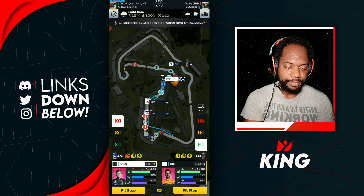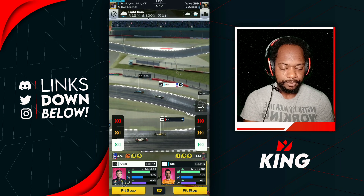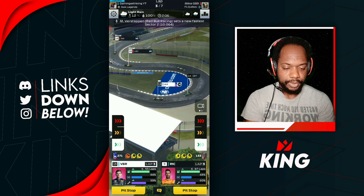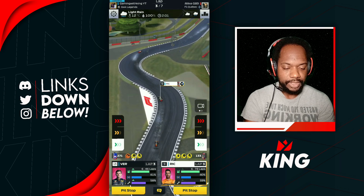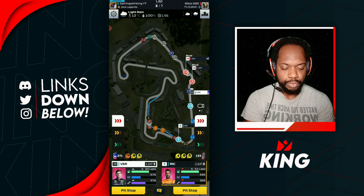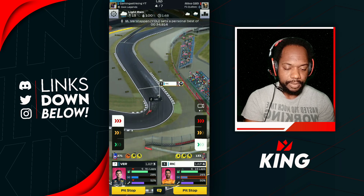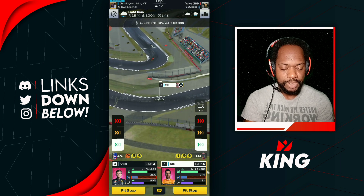We cut Verstappen down as he tries to pick up Ocon — didn't manage to get it done. Looking good so far. The only thing to worry about is stocking our drivers. That's where the tune boost would have come in, but if we'd selected the tune boost we probably wouldn't have gotten those nice four laps. Ricciardo making his way up to P4.